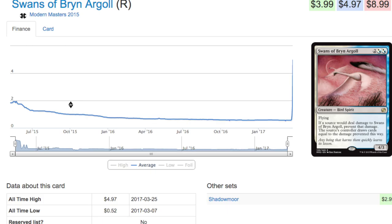Splinter Twin got banned so it became harder to run both. When you're talking about combos and the name of a deck, yes, Swans would have spiked — it's obvious. When you saw Seismic Assault go up in price, it was only a matter of time before this 52-cent card would become five dollars. So obvious, and you had time to pick up on this.